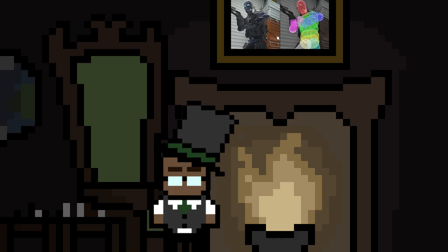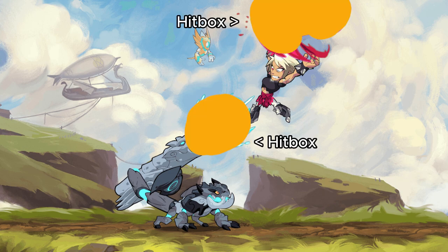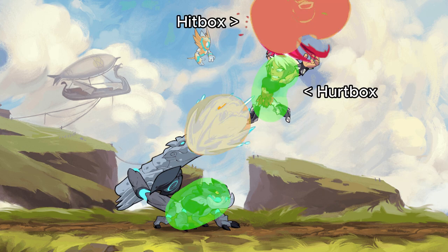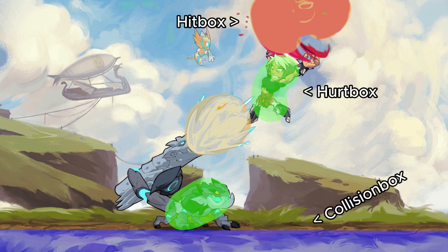Hitboxes are the most important thing in just about any game being released today. For this video, when I say hitboxes, I'm specifically talking about collision zones that interact with the player. Hurtboxes will represent entities within the game, and collision boxes will be a catch-all working for both hitboxes and hurtboxes, but also other collisions like the environment. Sound good?